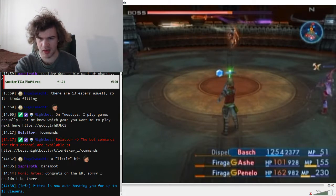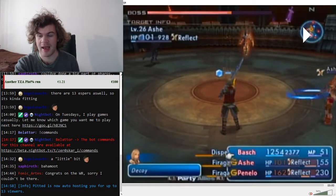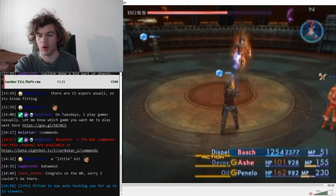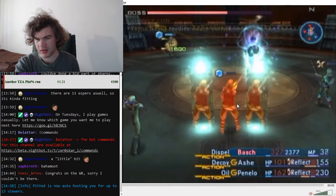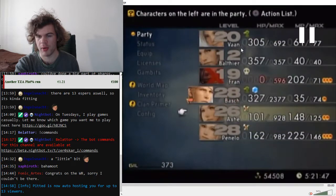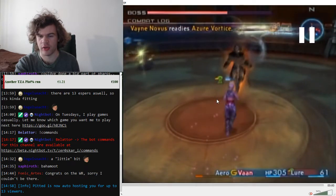Bosh casts Dispel on Vayne Novus again since he'll get all his buffs back. Once it's halfway charged, have Ash cast Decoy on Bosh and Penelo cast Oil on Novus. Once you see the word Oil on Vayne Novus, open the menu, remove everyone from your party, and bring out Vaan.